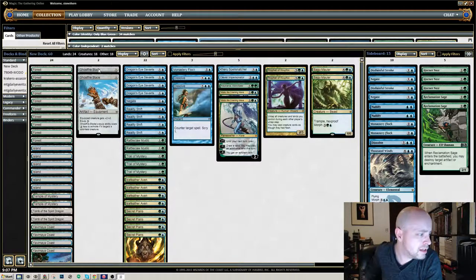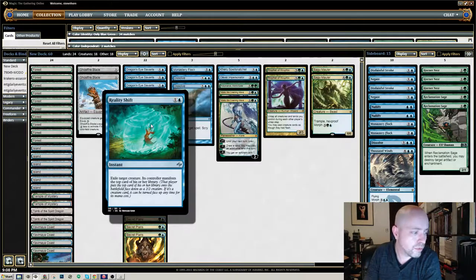What I added in place of that are the Reality Shifts. Reality Shift is the hard removal — exile target creature, its controller manifests the top card of his or her library. I found this card to just be extraordinary.